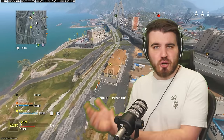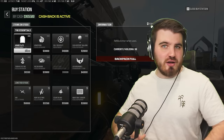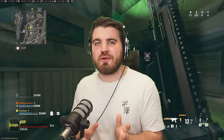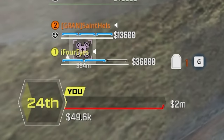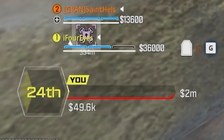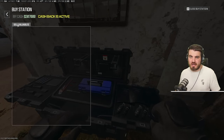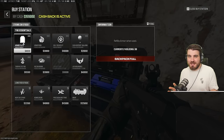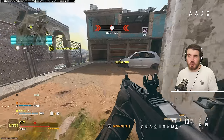Then just rinse and repeat: complete contracts for weapon XP and money, then go to buy stations and buy more plates — over and over again. A key tip: always keep an eye on how close any team is to pushing the game into overtime by watching the bar in the bottom left. The red bar shows the first-place team and how close they are to a million dollars. When overtime begins, XP actually doubles, so if you're about to buy plates or start a contract and you're very close to overtime, it might be worth waiting to get way more XP once it starts.